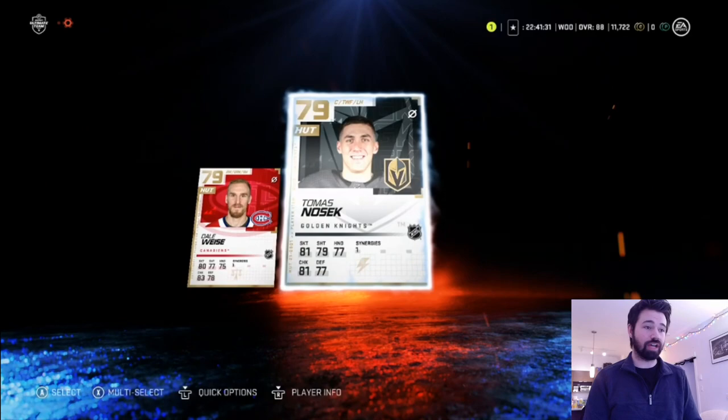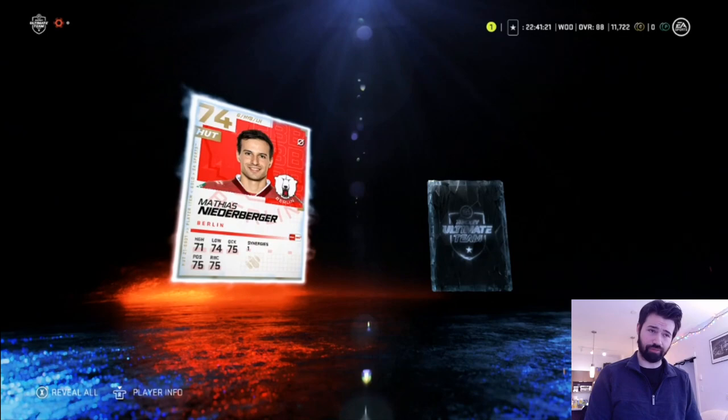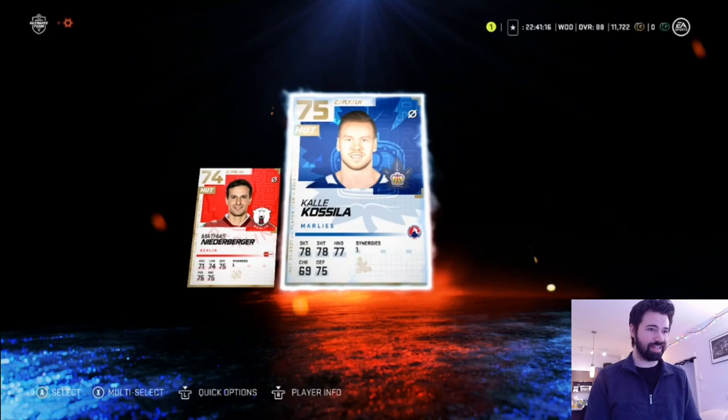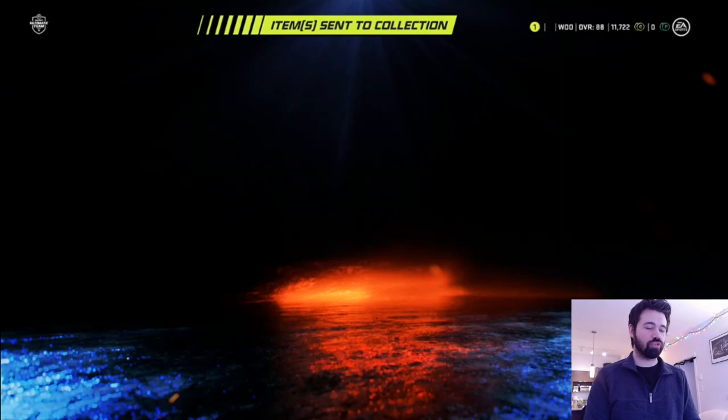Dale Weiss, Dutch Gretzky, and Thomas Nosek — not too shabby, but not what we're looking for. Mikko Koivu is another one I forgot still played, and in the NHL too. Niederberger and Kale Kosala. You know how sometimes I say Niederberger? I live close to a really good burger place — I might get one after this, just in honor of Niederberger. We got Max McCormick and Franz Nielsen — send those to the collection.